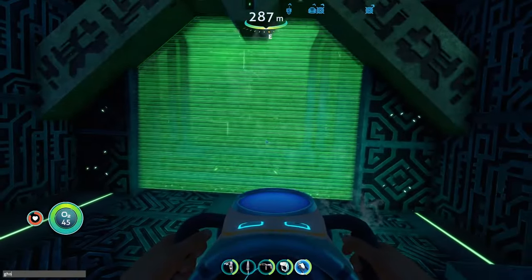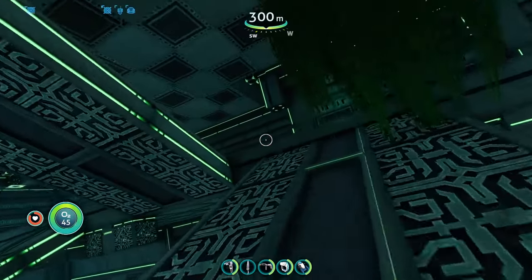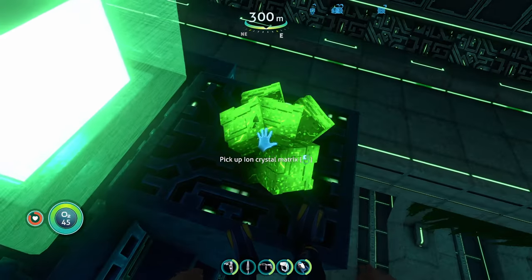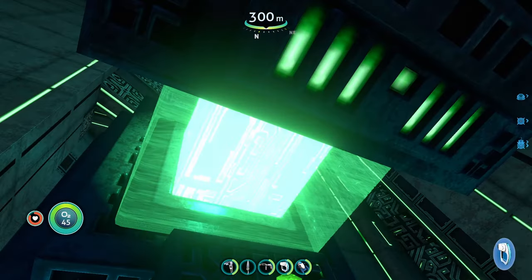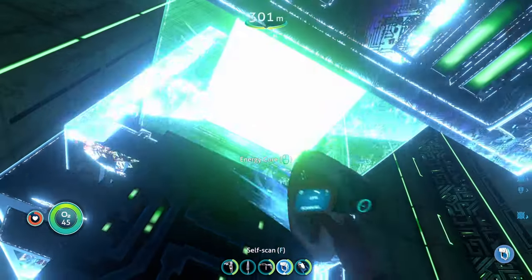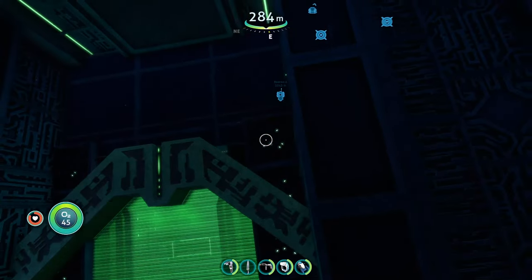We have admin access so we'll just phase through the door. Inside we can see the ion crystal matrix — a new resource that can only be found in these new precursor bases spawned around the map. I'm not going to fully explore this base to avoid spoiling too much; I just want to give a general idea of what this mod has to offer.